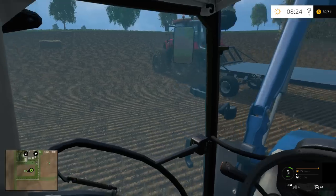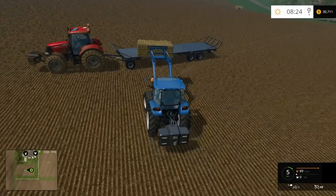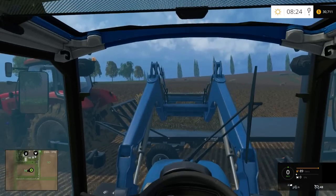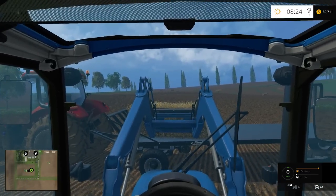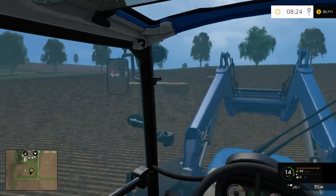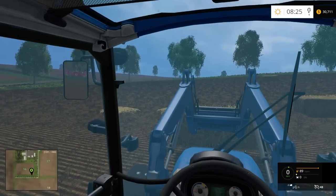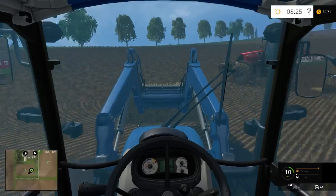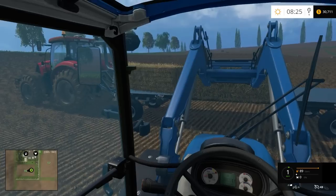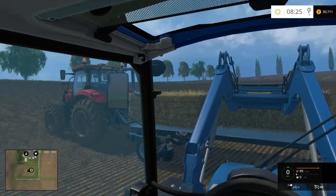It's a heck of a lot better than it was before, that's for sure. I have a little weight in the back here too. If you move around with the bale up like that, it will actually make your tractor move around a little bit. So if I lower it down and tilt that down, it should come off. The bale handling in this is a lot better than it was in 2013. All I need to do is drive into the bale and lift it up. It's a lot closer to what it's like in real life, which is really nice.